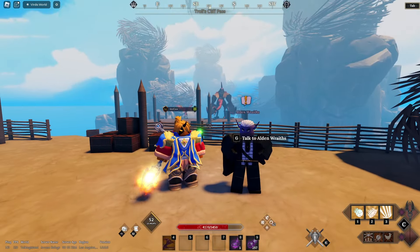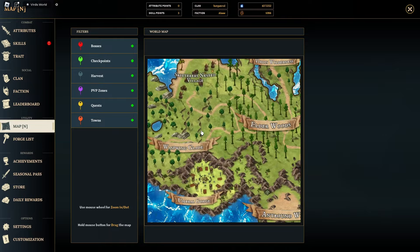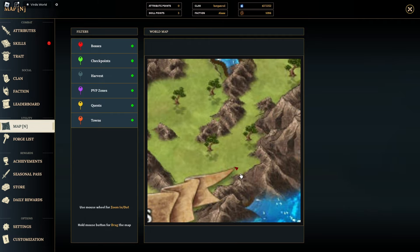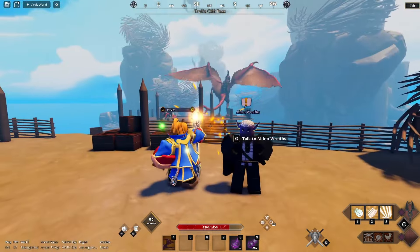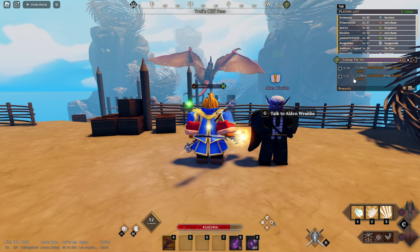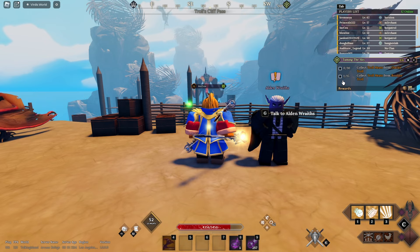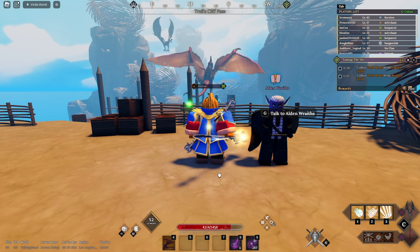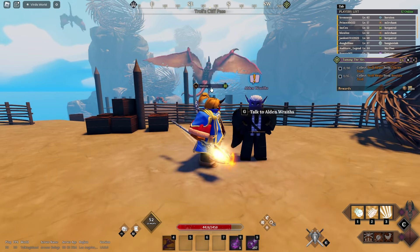My seventh tip is going to be about the flying mount and how to get it. You're going to come right over here, close to the catacombs, and talk to a guy named Eldon Raifs, then complete his quest — collecting troll meats from Glacier Trolls and troll meats from Boulder Trolls. You're not going to want to buy a mount for 25 or 30 million; instead, come here and farm this mount. It's not that hard — it can take up to two days. I got mine the very first time.